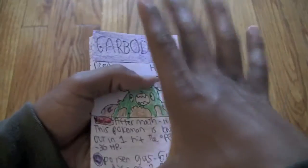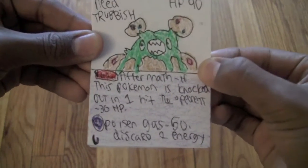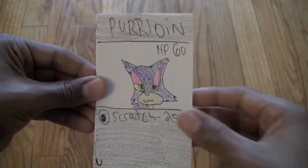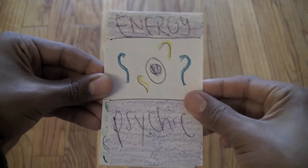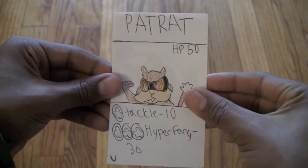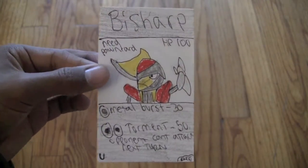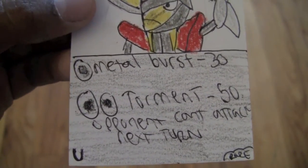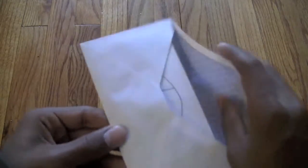We got a Garbodor, Bulldor, Purloin, Psychic Energy, Servine, Patrat, and a Bisharp. Not a hollow yet in the four packs — this one on the bottom is just a rare. You can read the moves there, see if it's a good card for the game. I'm not sure what's going on with my luck today — I guess I randomly picked the cards not that well.